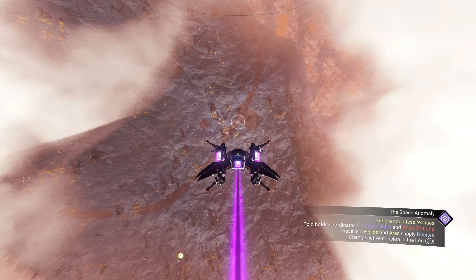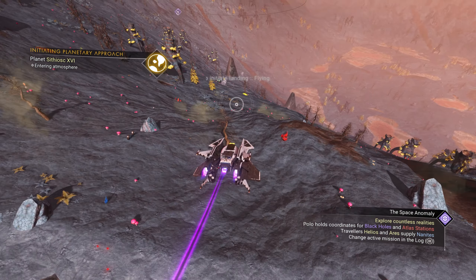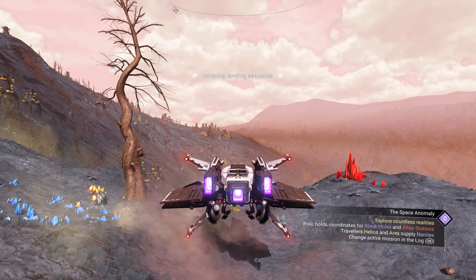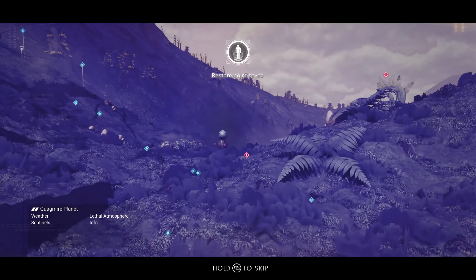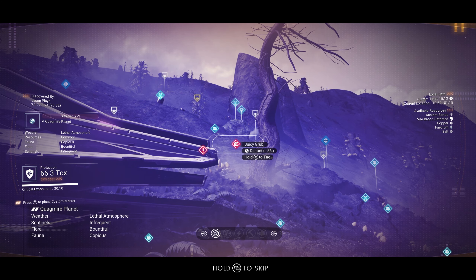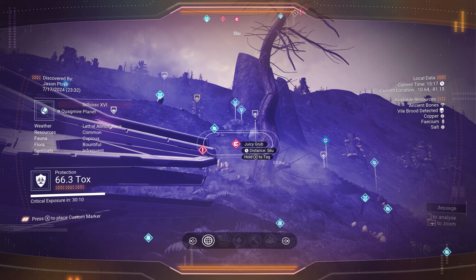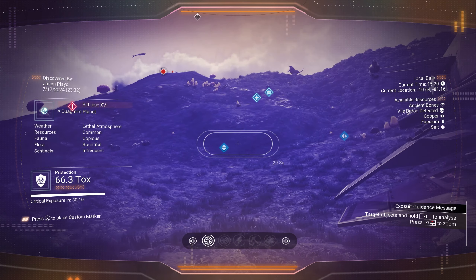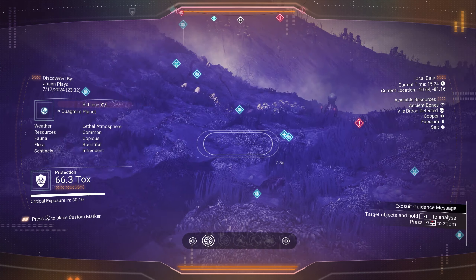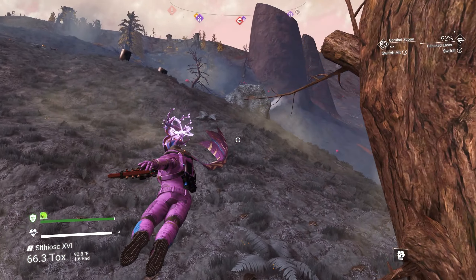We need to land on the planet surface because there's an item on the ground. Hopefully I'll land in a really good spot and it'll pop up easily. Right there — we are looking for a Juicy Grub. I got really lucky; it just so happened to be right here. You might need to walk around a little bit. This is what we find: the Juicy Grub.